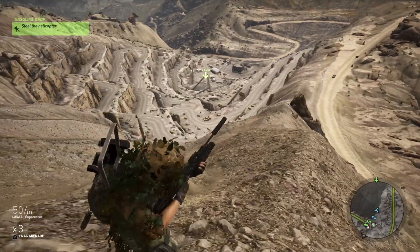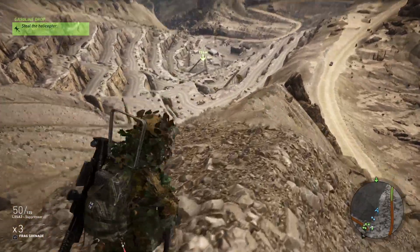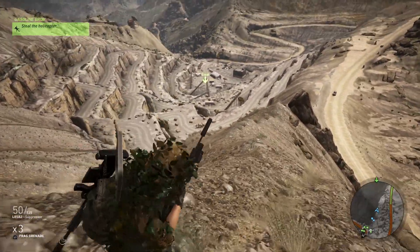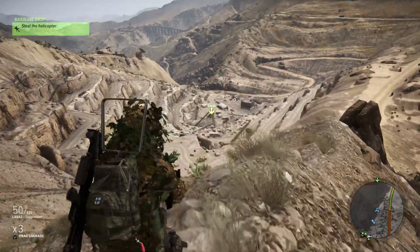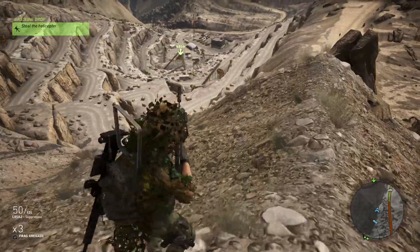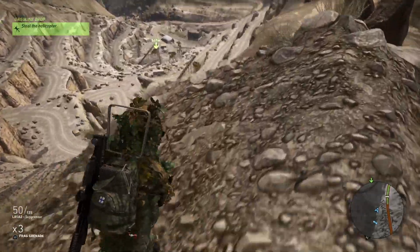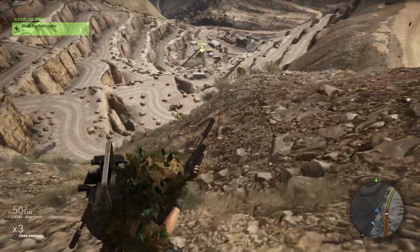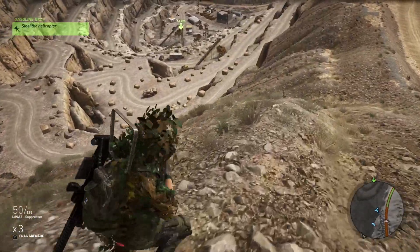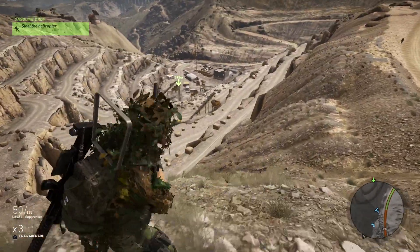You can do this challenge at any of the 'steal the helicopter' mission locations. When you start harassing the guys around the helicopter, one of them will try to leave with it, and that's when you put the mortar on it — BAM, mission completed.